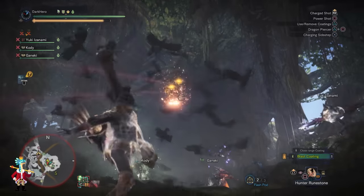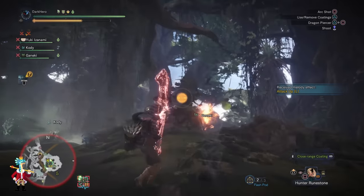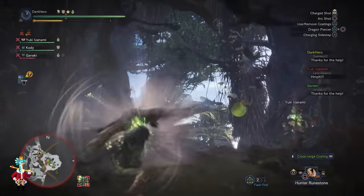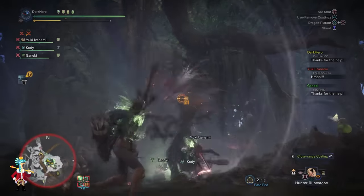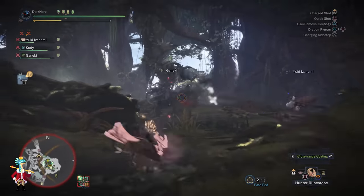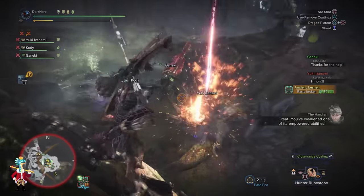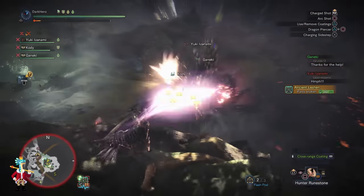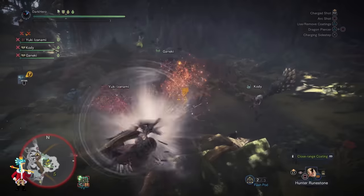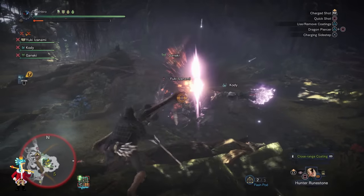Flinch Free Level 1 will stop you from getting flinched whenever you are attacked by the Jaguars, making your life a whole lot easier — especially when managing the smaller Jaguars that roam around the map once the Ancient Leshing summons them. Not only do they deal significant damage when 6 of them are following you, they can also cancel you out of your moves. Flinch Free Level 2 means the birds that the Ancient Leshing sends at you will just cause a trip/flinch rather than a full knockdown, saving those roughly 3 seconds you'd otherwise lose.